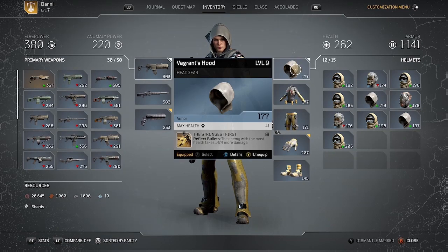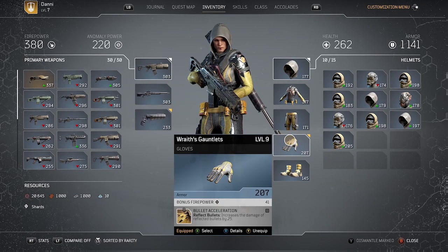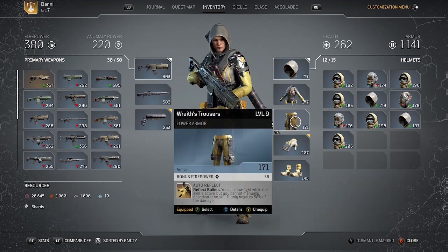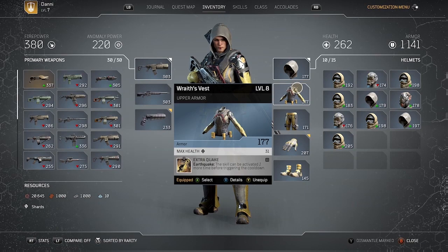So let's recap. There are four mods for Reflect Bullets: Strongest First, Bullet Acceleration, Extra Time, and optionally Auto Reflect. The fifth mod is kind of your choice on the upper — I like Earthquake a lot, so I've got Extra Quake there.